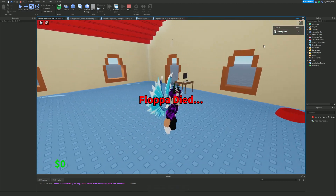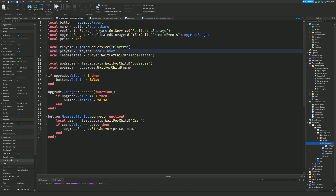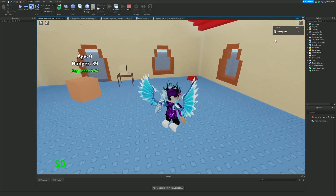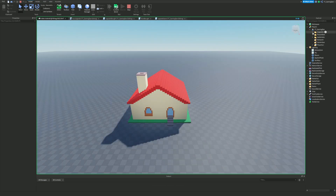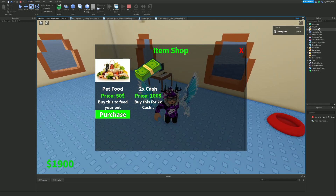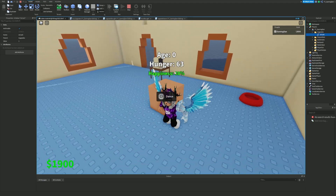Let me update the upgrade saver so it resets to zero. Let's test: joining the game, giving myself some cash, opening the shop, buying the upgrade — there we go. Now the buy button is invisible. In the player's upgrades folder, double cash is fully upgraded. That's how it works for different upgrades: set the max amount you can buy and the button disappears once reached.